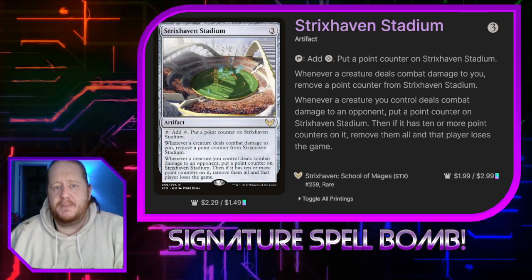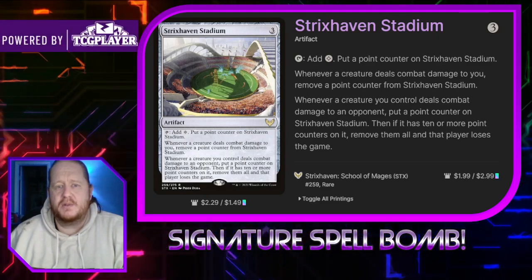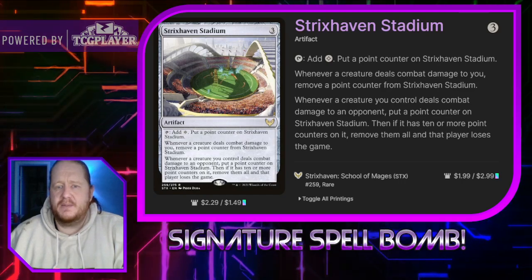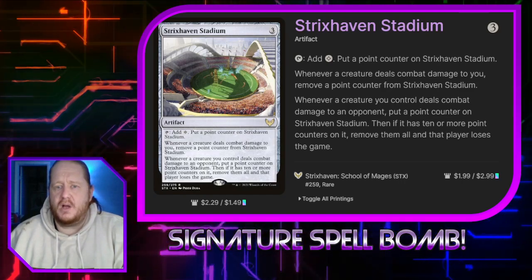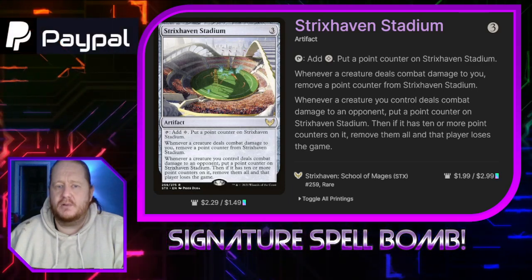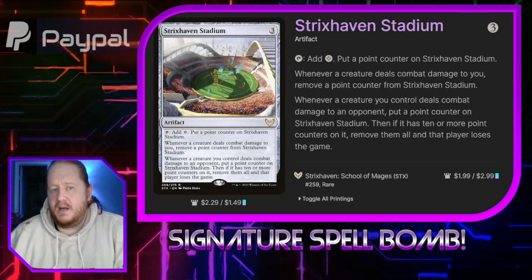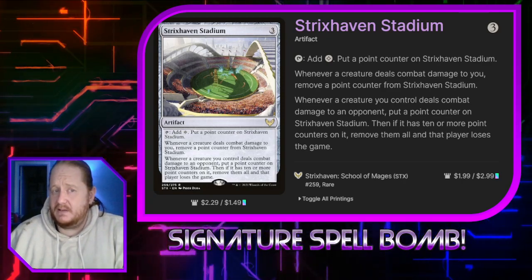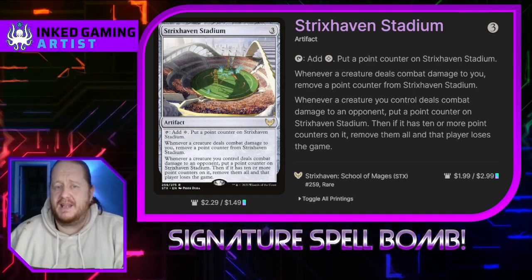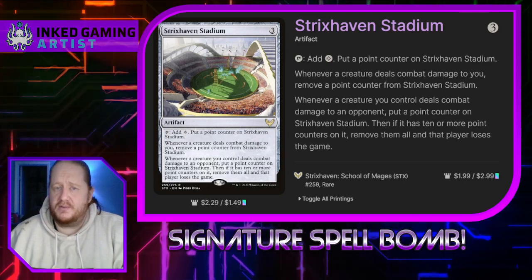Strixhaven Stadium costs three. We can tap it to add one mana of any color and put a point counter on it. Whenever a creature deals combat damage to us, we remove a point. Whenever a creature we control deals combat damage to an opponent, we put a point counter on it. If it has ten or more point counters, we remove them all and that player loses the game. This is great because we don't sacrifice it, so we can use it against multiple opponents, and since we can proliferate the counters on it, we make use of this mana rock better than other decks.